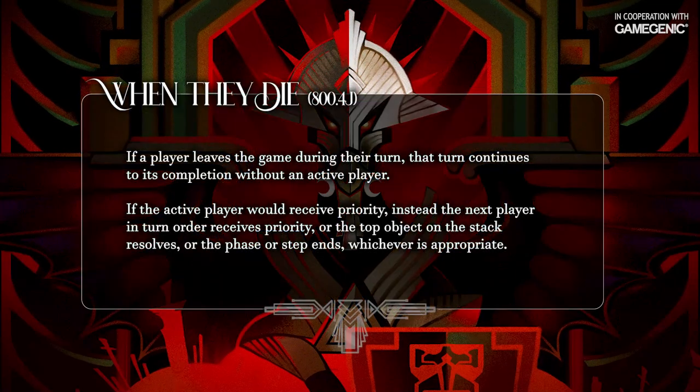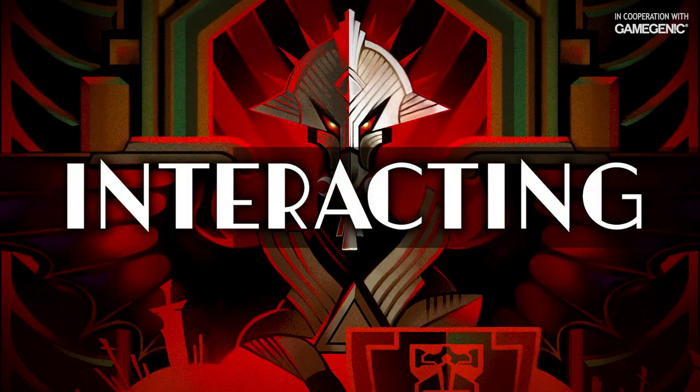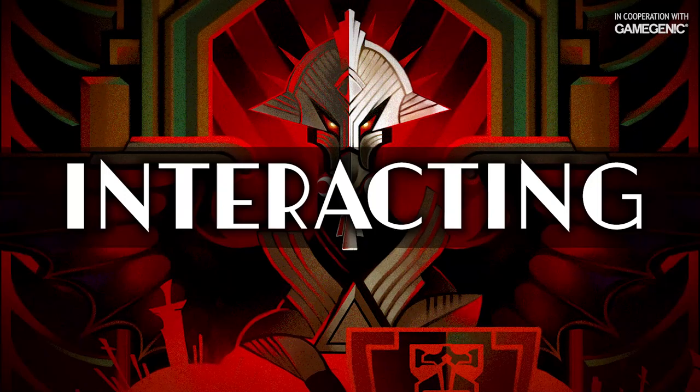When a player is eliminated in a multiplayer game, they auto-yield priority until the end of their turn, and when play passes to the next player, I can repeat the loop targeting them until everyone's dead and I win the game. Let's take a look at the combo and talk about the ways people can interact at the times they receive priority.